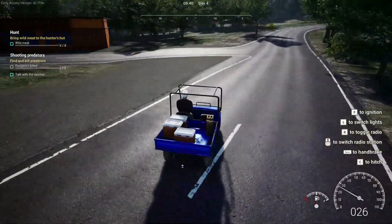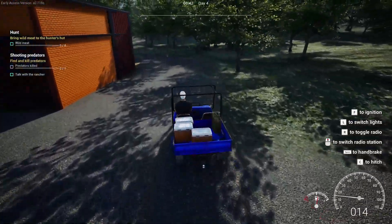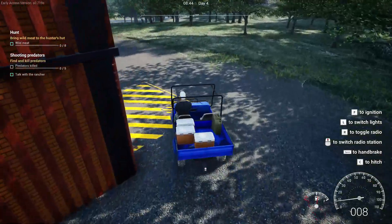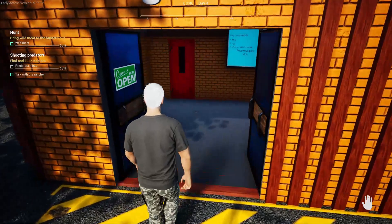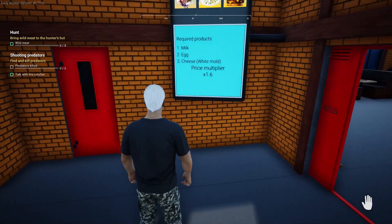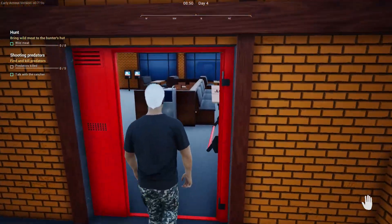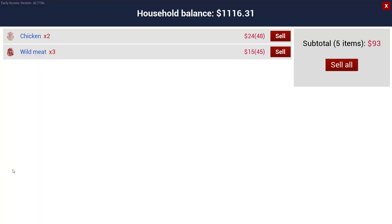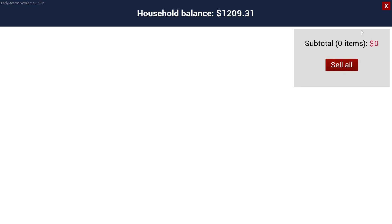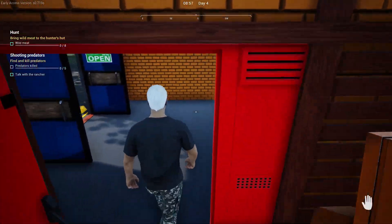It's been a couple of days since I've seen any animals. The only animal I've had was my chickens, which died, and I shot a deer. Coming in here — milk, eggs, cheese — we don't have any of those. You press E to interact and this is what I get. We'll sell it. Oh, we got $1,200 — I didn't even realize I had that much money. I do need to update my vehicle.